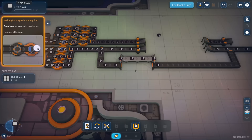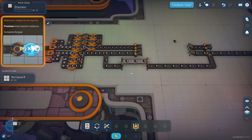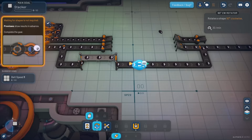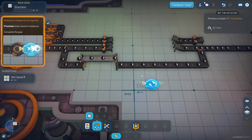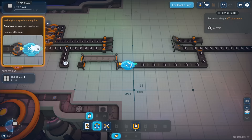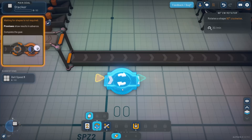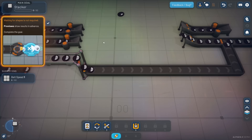'Waiting for shapes is not required - previews show results in advance.' As I place down a block like this rotator, it's going to show me right on the pop-up what shape is going to come out of that - even if this belt was empty. If I shut that off and let these guys pass through, it won't know. But if I connect this back up, even before the block gets there, it's telling me what the output is going to be on this machine.